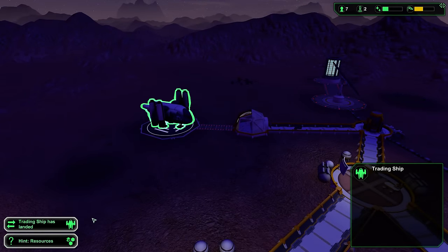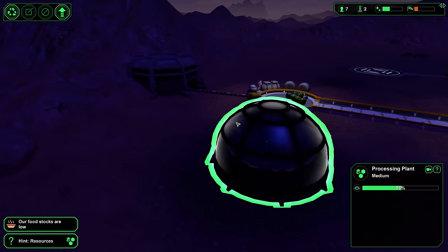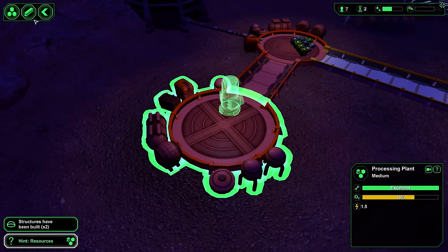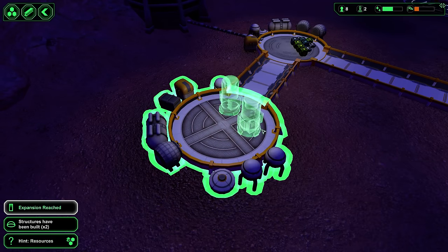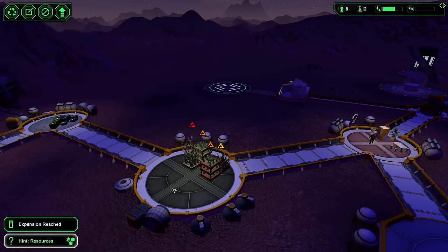You're unhappy — guess what, I don't care. Trading ship — do you have steel? No, you don't have steel so I do not care, go away. Oh, you have a robot? A Constructobot — cool. I don't have the money for it, but it'd be great if we could build that processing plant. We now have enough steel to build two metal processing units.